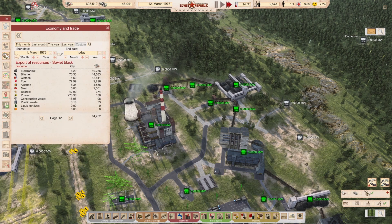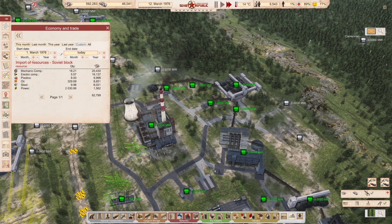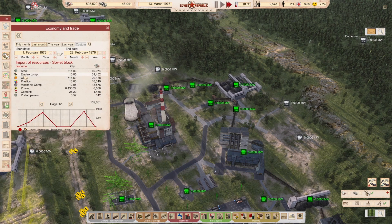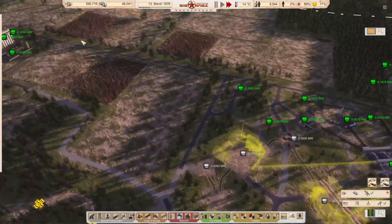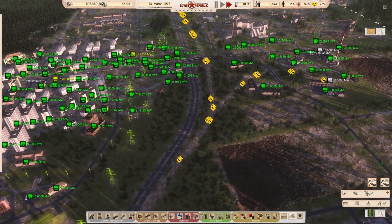You can see the change — if we go back to imports you can see it just bombs straight back down again. Our imports last month are mainly around construction materials, and of course we're importing oil because we've got no choice. And the big one, as usual, is steel. But this is where I'm going to leave it — hope you enjoyed the episode and found it interesting. Until next time, whatever you do, enjoy your gaming.